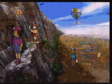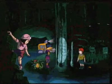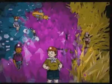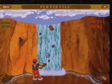Miss Frizzle says it's up to us kids to find Arnold's missing rocks and minerals and put them back. Along the way, we'll explore six cool new places — everything from a dark, deep cavern to inside a geode — where we can play one of eight different games.